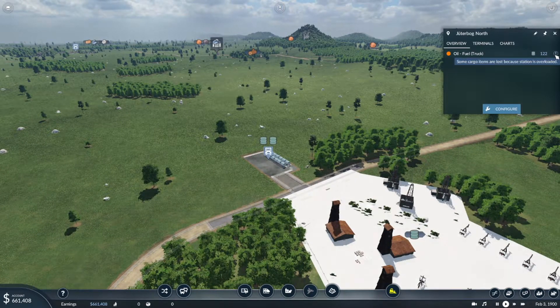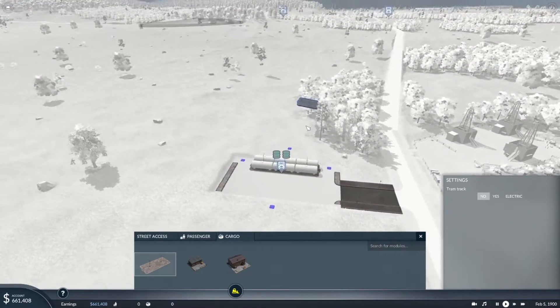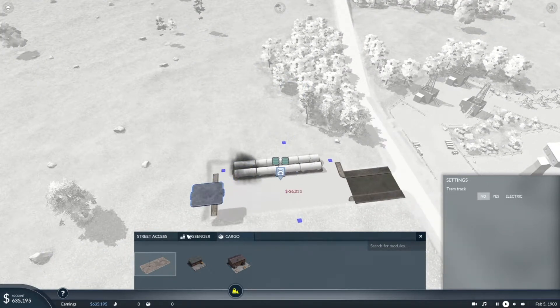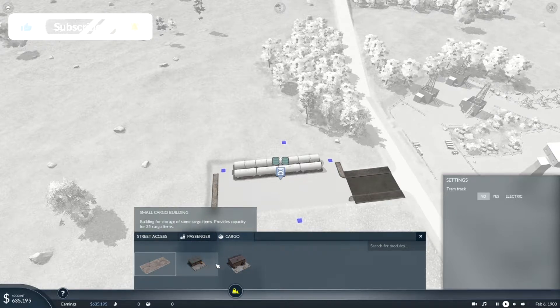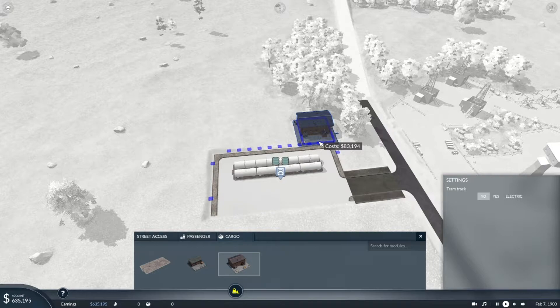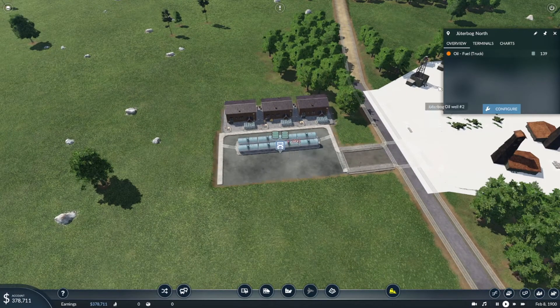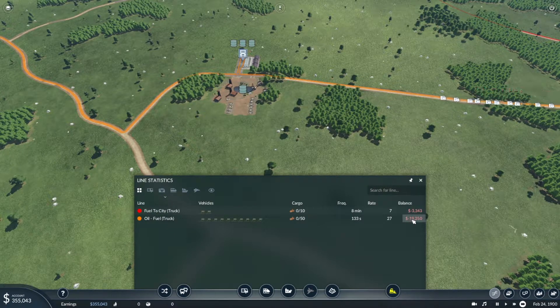Here we have a different situation — there is an overload, so we need to make a change in construction. You can place cargo pallet platforms as an extension, but I actually prefer these warehouse buildings because you can store 75 cargo items — much bigger capacity. It costs enough but saves room on the map. You can also open this box to see which lines are gaining a positive balance and which are negative. For now all are negative, but that will change in a few minutes.